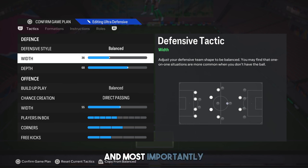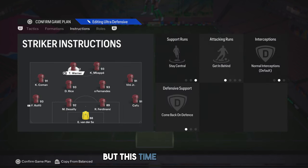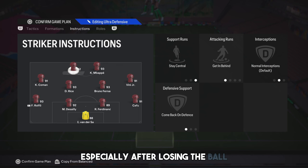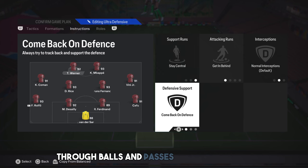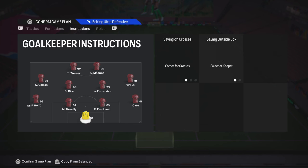Most importantly, it takes a long time to regain possession. I didn't select comeback on defence in the last patch, but this time we'll do it — not to be more defensive, but because that's what the meta demands. Especially after losing the ball, it's crucial that your players get behind the ball. The reason we tell our forwards to make runs behind is that currently through balls and passes are very strong. I'll make a tutorial video on this topic. It's also important to give these instructions to goalkeepers. Since crosses are very strong, I suggest selecting these options.